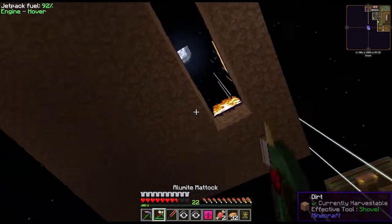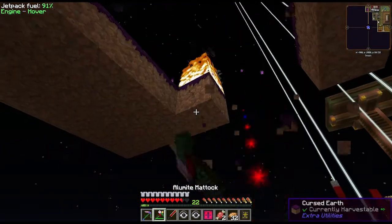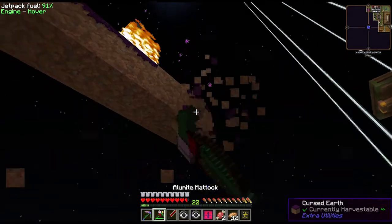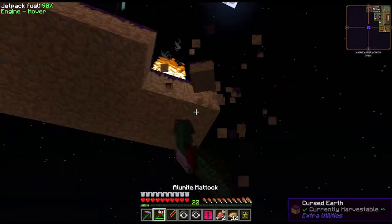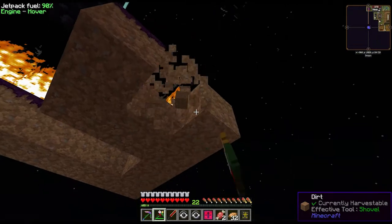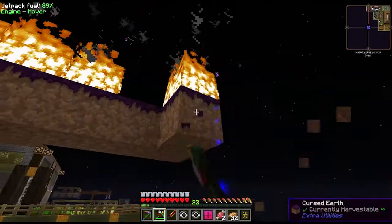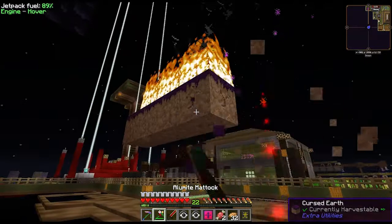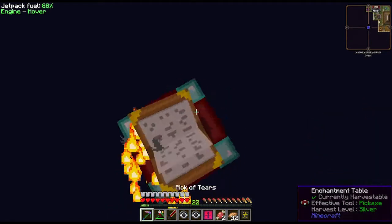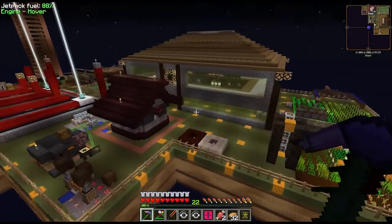I gotta get underneath and get some of this cursed earth real quick. Luckily I have silk touch on this — let's take all this off. In the end I can get the enchanting table. If it has direct sky access, when this stuff is in any kind of light source it will start burning. It used to be only sunlight, but we don't have sunlight right now, so placing these blood lamps caused the fire. Perfect — we got an activated sigil and we got cursed earth! Now we can finally continue and get flight, and also build a cursed earth farm.